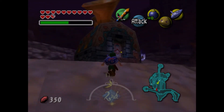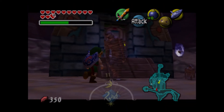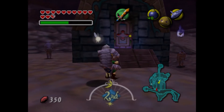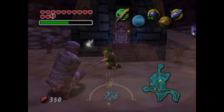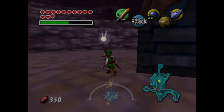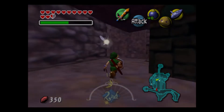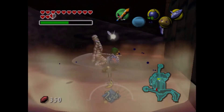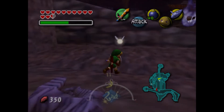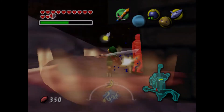Check it out — here you have a new enemy. These are Gyptos! They're pretty much Redeads, but a mummified version of Redeads. Basically if they see you, you get stunned for a while and then they start strangling you. I find Redeads a little bit scarier than Gyptos, but mummies are pretty scary as well.